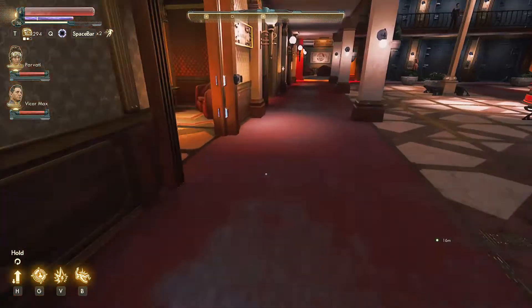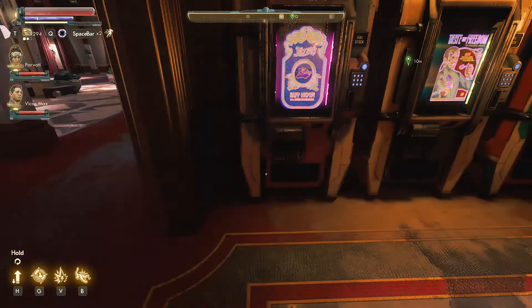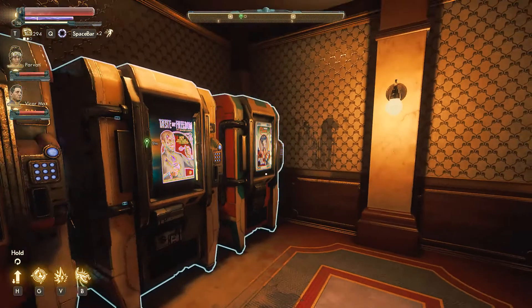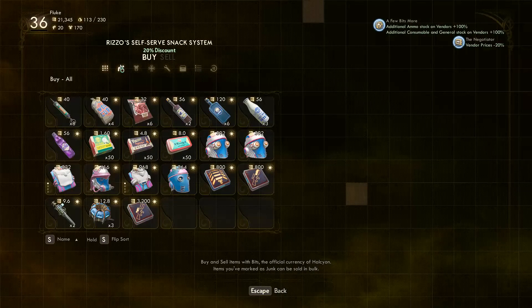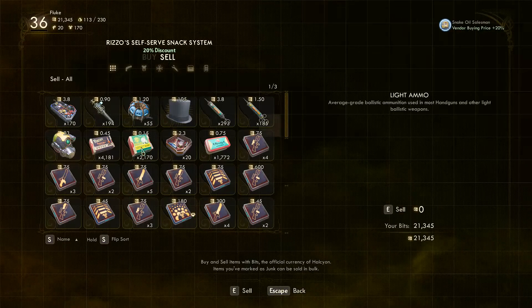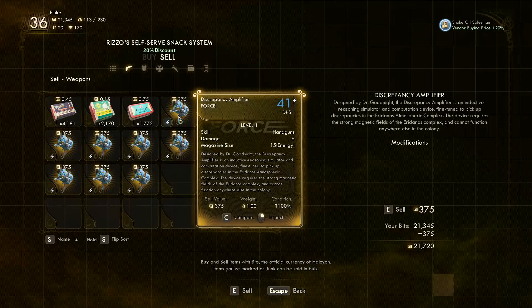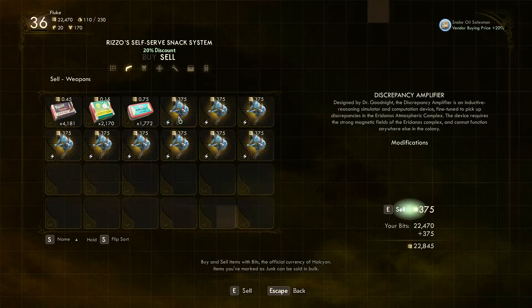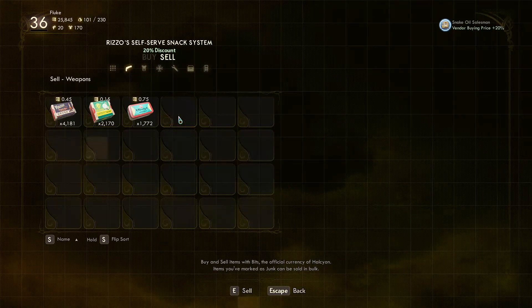You just run down here, go to this room — everything you ever wanted. Whoever you're best with, go to them. Go to weapons, hit sell. Look at all these — $375 each. Watch my cash go from $21,000 to $25,800.